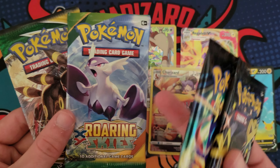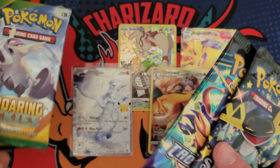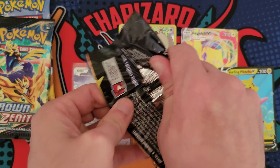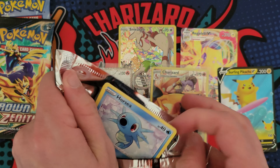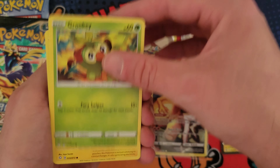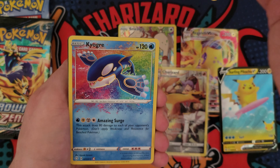Up next we got some Champion's Path — everybody's favorite set. I'm joking, obviously. Much Champion's Path because we're probably about to pull a champ. Zigzagoon, Kakuna, and then a Centiskorch. It's usually Machamp or Centiskorch — I forgot about that.